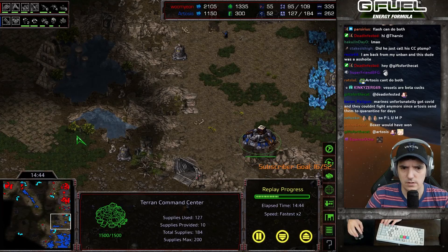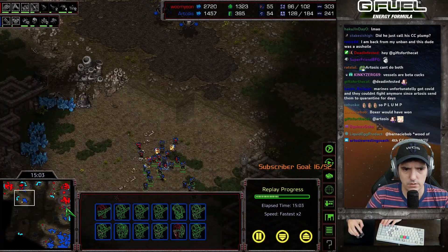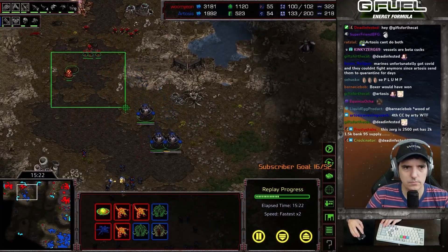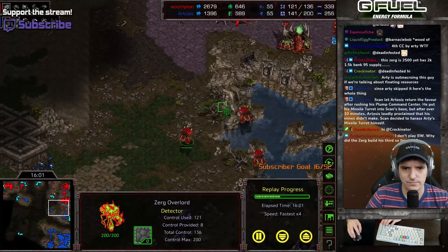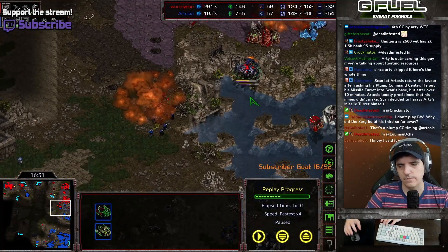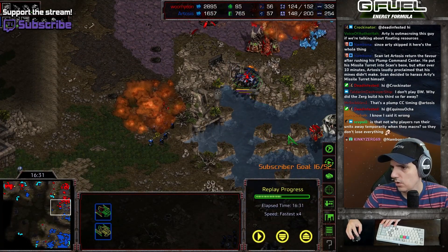I definitely want to take a fourth base as well. I start to attack up here — doesn't really work, a little bit wasteful. I know I've got a little bit of an edge right now, but it won't necessarily last. If you lose a bunch of units trying to kill that base and don't get it, it's painful. But I've killed a lot of units and made him make a lot of units. I'm into BC production at this point, making a third starport.